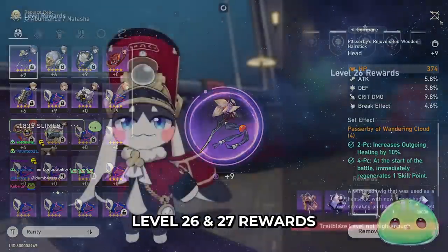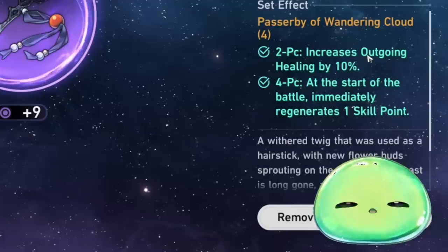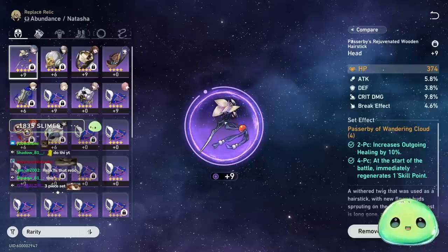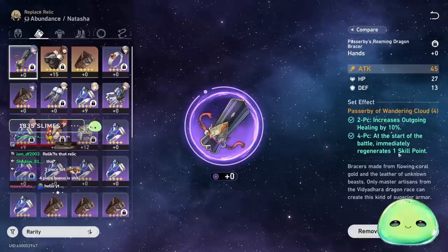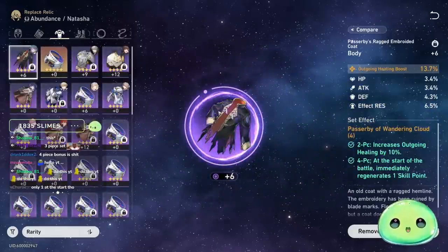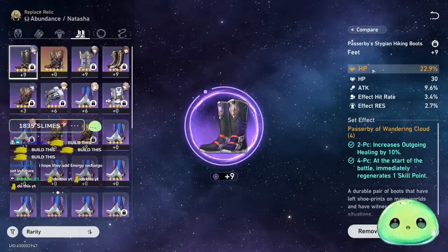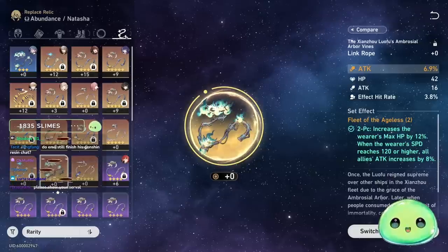For relics, you'll receive a free three-piece and four-piece healing set. 'Passerby of Wandering Cloud' is her best-in-slot signature set — it increases outgoing healing by 10% for the two-piece, and at the start of battle immediately regenerates one skill point. Since you want to use Natasha's basic attack to generate skill points and only heal when necessary, that extra point at battle start is very helpful. For main stats: HP% on the head, and outgoing healing or HP% on the body — I'm currently running outgoing healing. For boots, you can use either HP or speed.